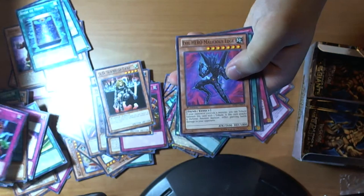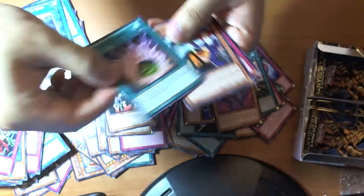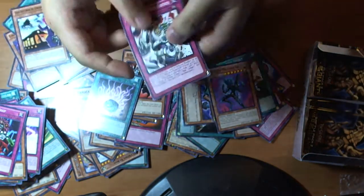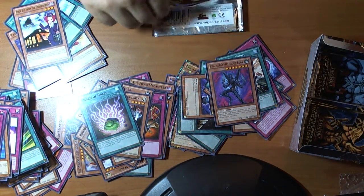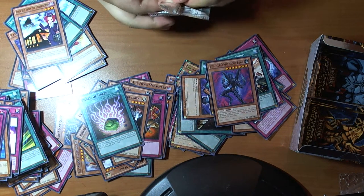Just a few more packs left. Reverse Trap — wasn't that originally from the starter decks, the first few? Evil Malicious, Shard of Greed, Torvus — neat. And Stronghold.